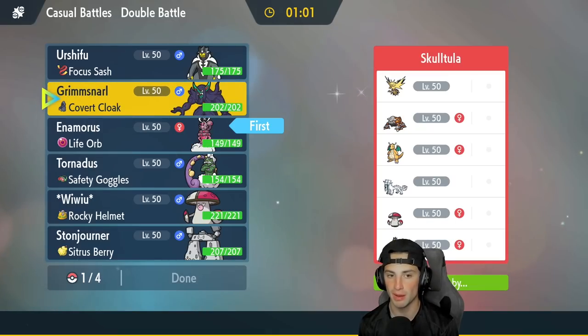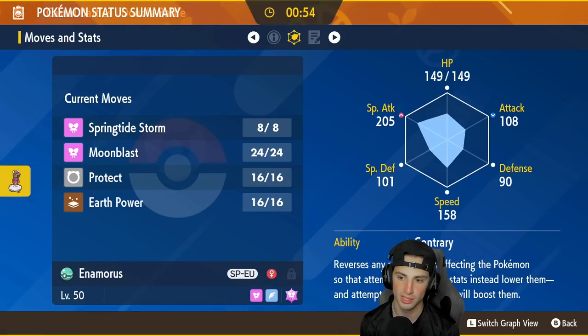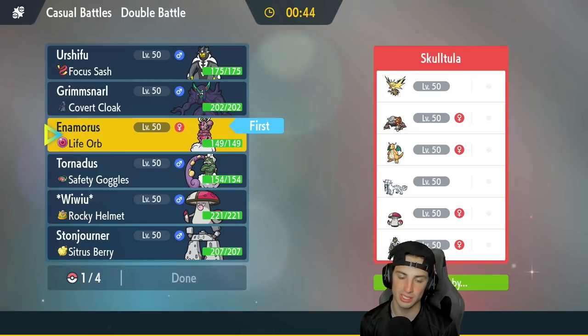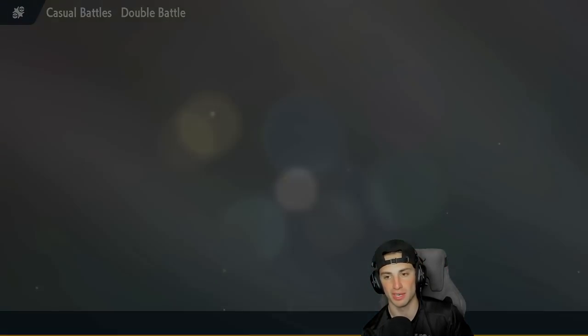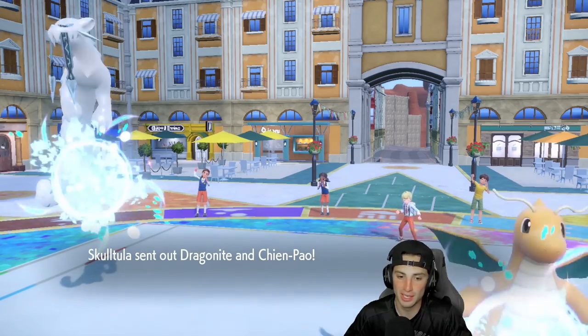I'm going to lead Enamorous. I'm scared of first-turn priority but I might just leave Grimmsnarl and parting shot out. Enamorous has a speed of 158 — not bad, but some of their Pokémon will outspeed. I might go Tornadus, but Zapdos could lead too, so I'll go Power Spot with Stonjourner and bring Tornadus and Urshifu in the back. They end up leading Dragonite and Shen Pao, which is a little scary.